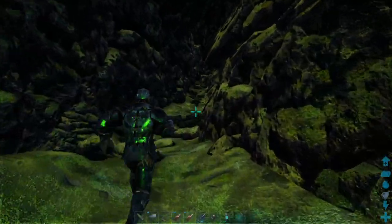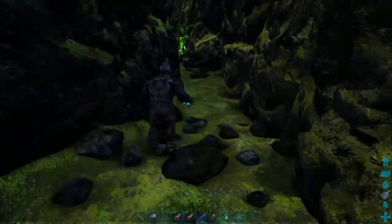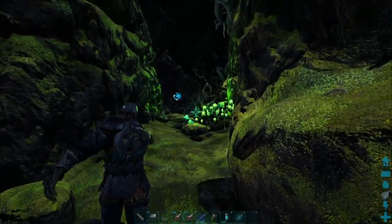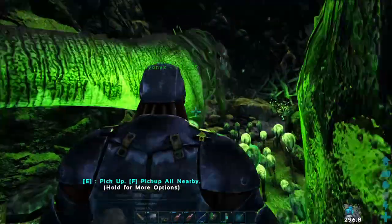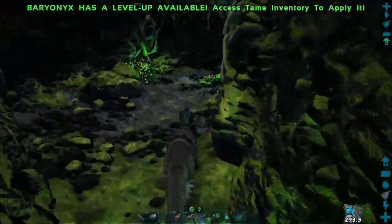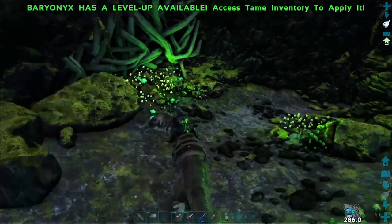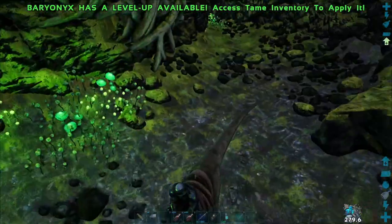Follow your way up through this narrow bit and once you get past these green mushrooms is when things start to spawn, so throw out whatever you're going to use. Past this point you can use things like a megatherium or a thyla, but I just like to use a Baryonyx — this is a very easy cave.